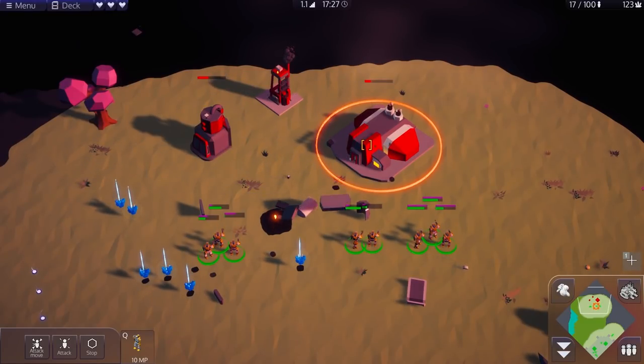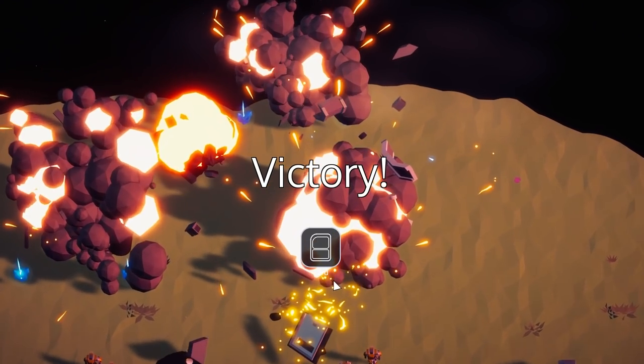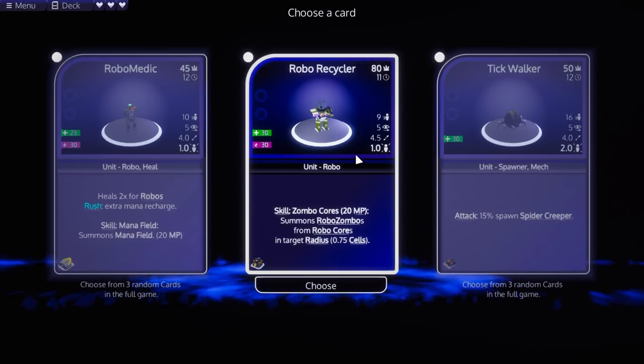I'm hoping that this gets deeper as we go along. This first map was pretty basic, but I think that's just a matter of each little round needing to be relatively quick. So we've got three random cards - in the full game, choose from three random cards. Oh, it won't let me choose the other ones. Dang.